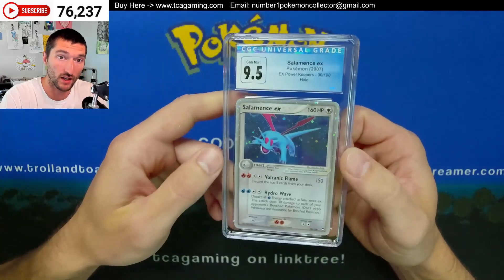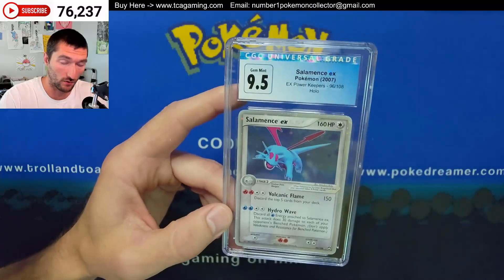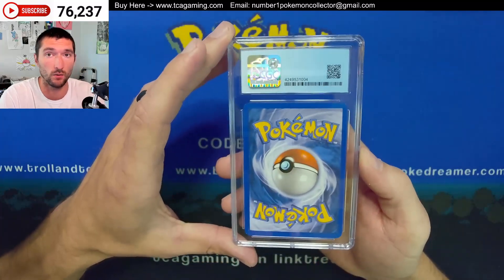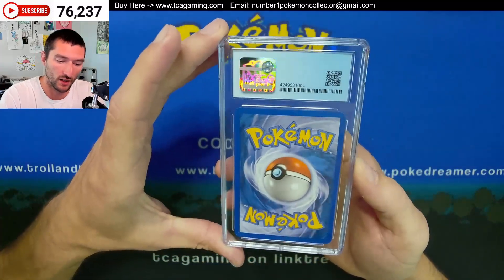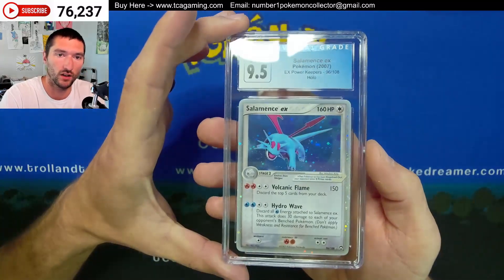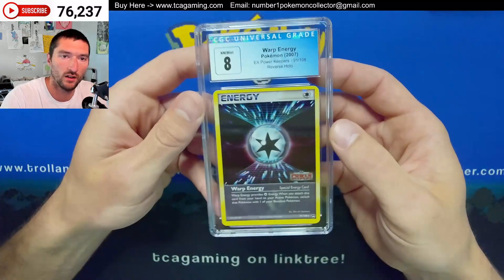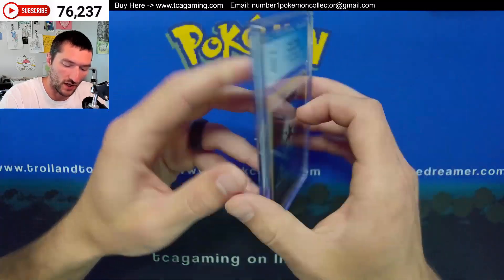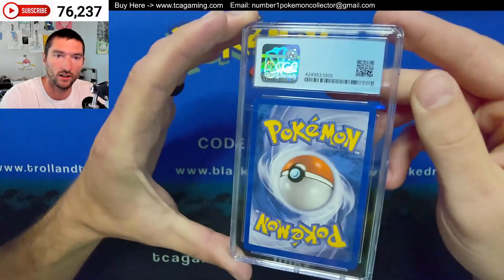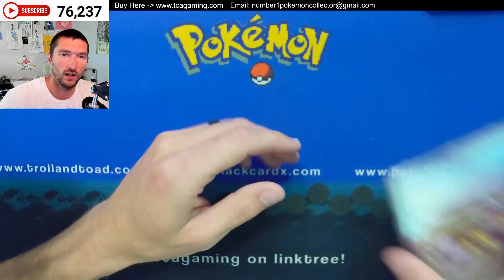I believe this is one of two EXs that we saw. We did not see a Gold Star, which some of the Power Keeper packs have started going out sealed — and you're not guaranteed to get one in a box, not even really guaranteed in two boxes. That's just roughly your odds: about one in every two booster boxes. We've got pretty good condition there, a Gem Mint grade on the Salamance with part of a swirl on the top left. Next we have the Warp Energy, which dropped down to an 8 — probably the centering and maybe a few white dots. Yeah, there's a white dot there and there. I think the centering hurt that one more than anything else.